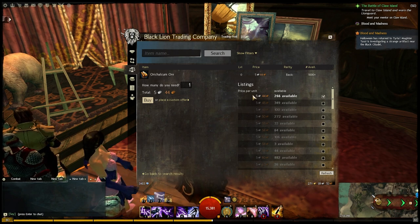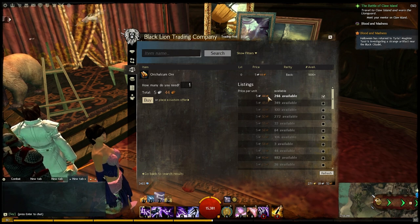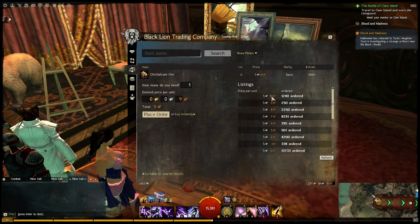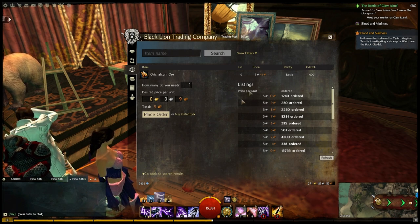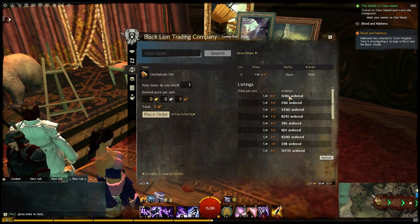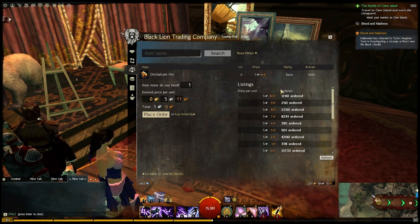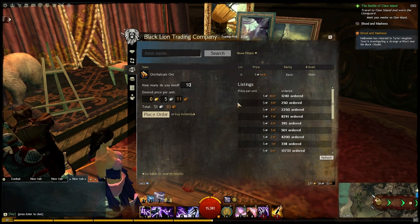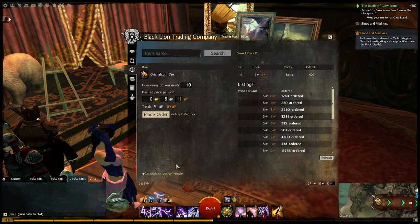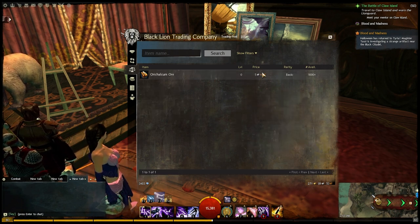You don't want to come right in unless you need it right away. Obviously if you need it right away you're going to buy it for 5 silver 44 copper. But if you place a custom order by clicking this, you can see I can get it for 5 silver and 10 copper, which is cheaper, but I do have to wait for somebody to fill that order. I would put in 5 silver 11 copper to be the top bidder, and assuming somebody accepts that order I will purchase it for a reduced price.